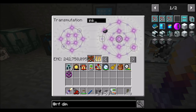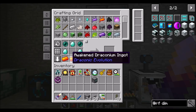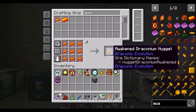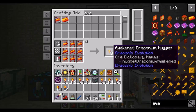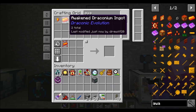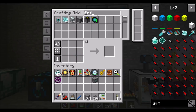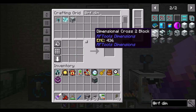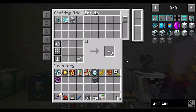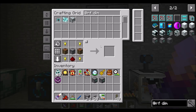Do we have ink sacs? I'm pretty sure I remember how this works. Good — we do have ink sacs, and I just want to make sure before I use them up because I remember how much of a nuisance they were to get. Oh look, awakened draconium! RF Tools dimensional builder — doesn't look too bad. Just get a stack of those because resources are pretty much infinite at this point. Dimensional editor — I don't know that we need that. Dimlet workbench, though, we totally want.